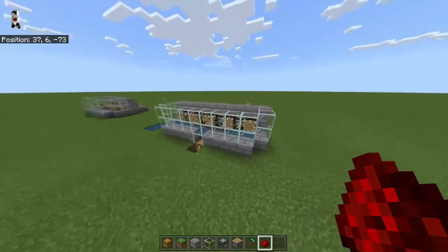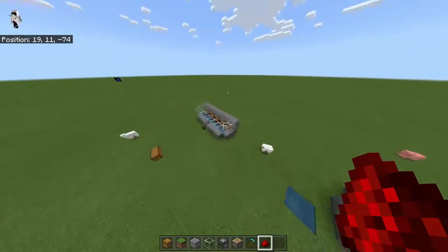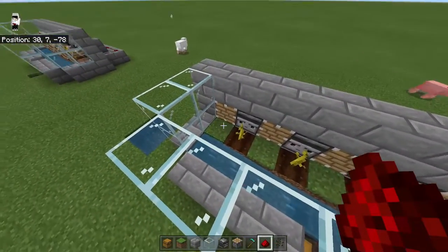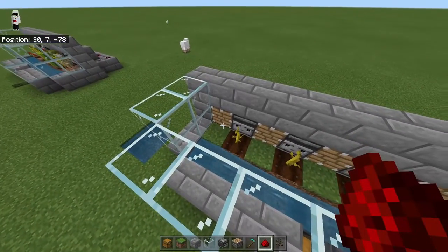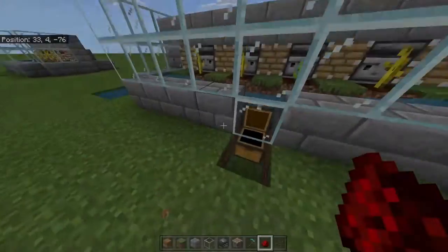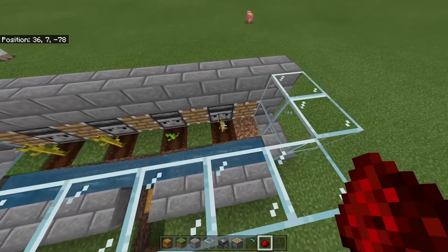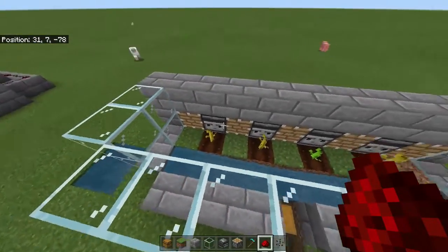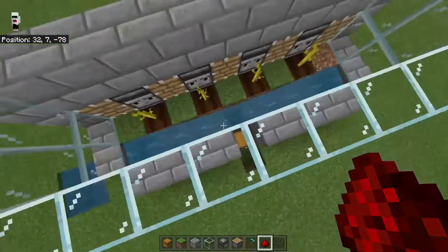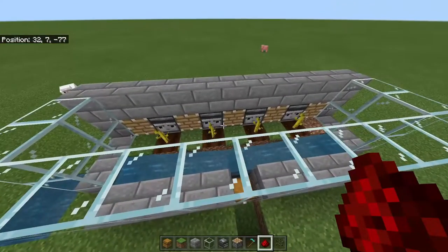And there you have it, my dudes — you've just built a fully automatic pumpkin or melon farm. Let me show you how it works. Once the pumpkin or melon grows — my tick speed is set higher just for demonstration — the observers detect the growth, the pistons push the melons or pumpkins off, they drop down into the water stream, and then get carried into the chest. You'll have lots of melons and pumpkins for days.